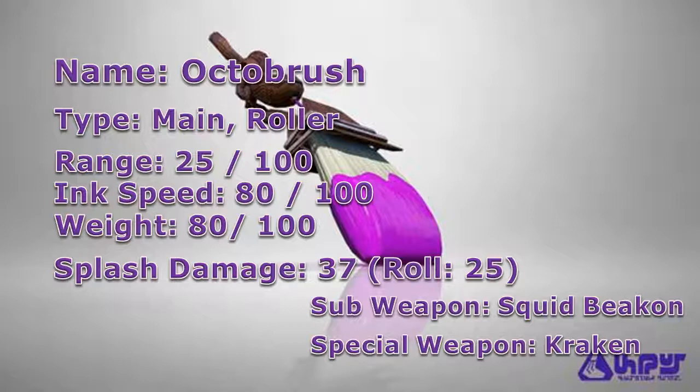Its weapon kit is similar to the Kraken Splat Roller, as the Octobrush receives the Squid Beacon for its sub-weapon, which is a device that will allow you to choose exactly where you want to super jump to on the stage, and you can place up to 3 beacons at any position. As for its special weapon, the Octobrush receives the Kraken, which transforms you into a giant invincible squid for a specific amount of time, and you can take down unaware enemies with a vicious melee attack.